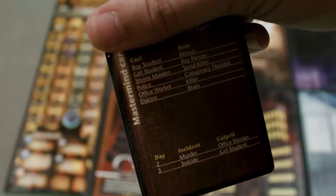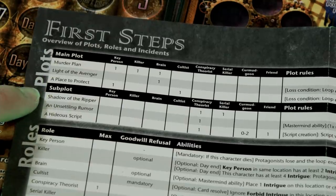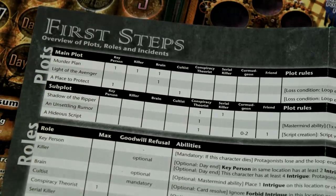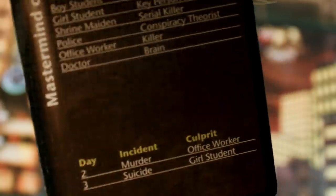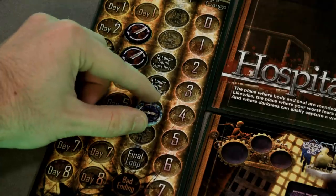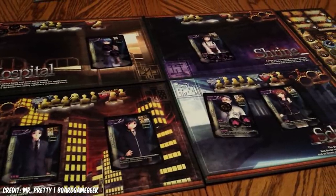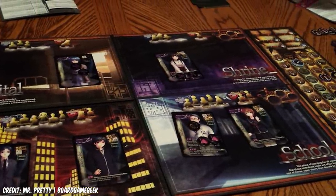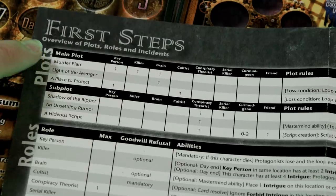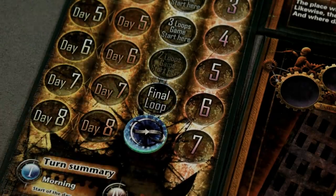Each scenario has a bunch of elements in it — plots and subplots which tell you which characters are in it, which secret roles those characters have, what terrible misfortunes happen on which day, and crucially what has to happen for the rest of the players to fail that loop. The rest of the players know nothing and slowly but surely, probably by dying and failing a lot, have to work out why their loop is failing and what specific plots and subplots are in play, before their finite number of loops runs out.